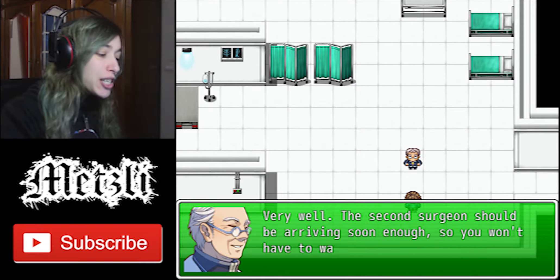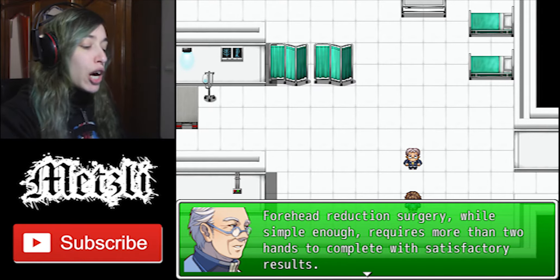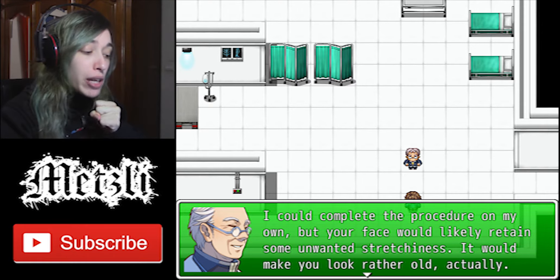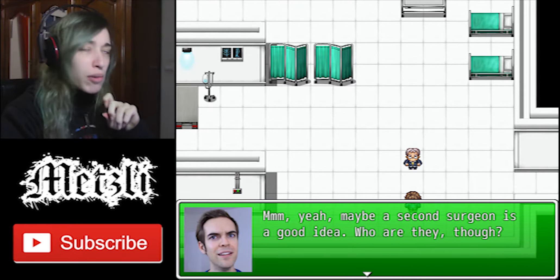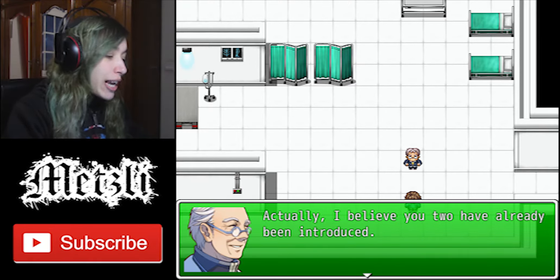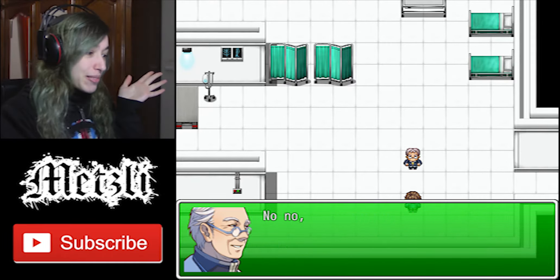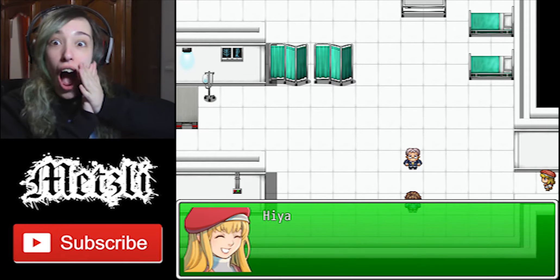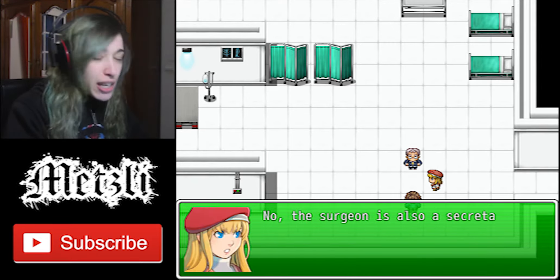Oh, poor Jack. 'The second surgeon should be arriving soon enough, so you won't have to wait long.' Why do I need two surgeons? 'Forehead reduction surgery, while simple enough, requires more than two hands to complete with satisfactory results. I could complete the procedure on my own, but your face would likely retain some unwanted stretchiness. It would make you look rather old, actually.' Maybe a second surgeon is a good idea. Who are they though? 'I believe you two have already met.' It's Nancy! Don't tell me it's Nancy. I'm not liking that guy in full body armor near me, if that's who you're talking about. 'No, not Richard — he can't stand the sight of blood.' Really? Are you kidding me? Then who is it? It's Nancy! I called it!